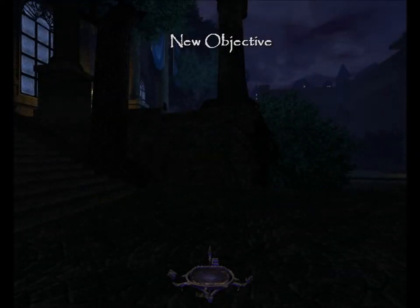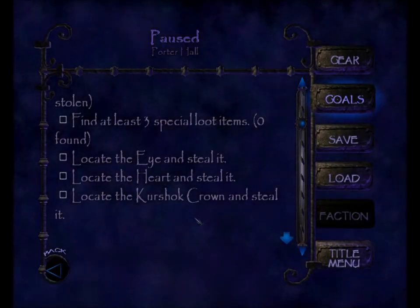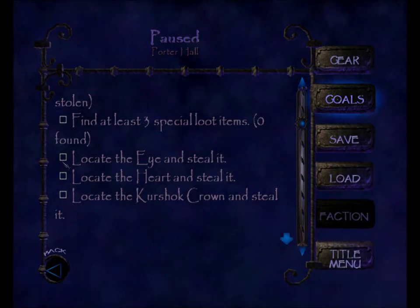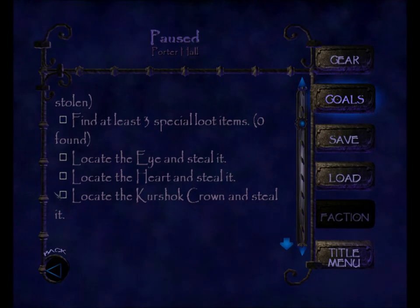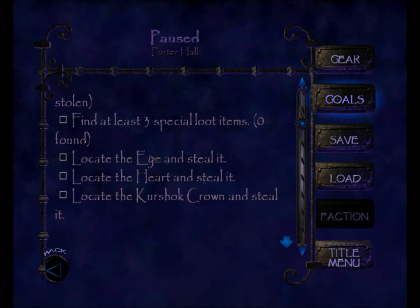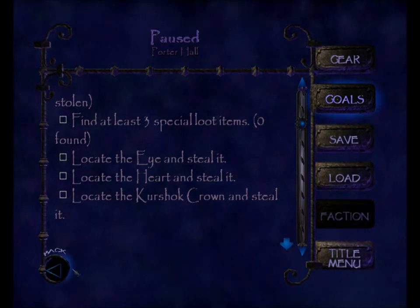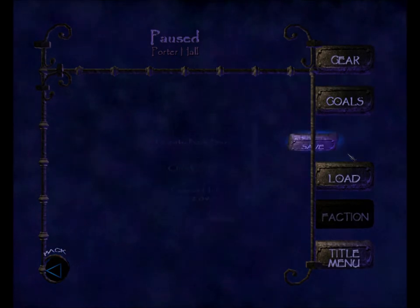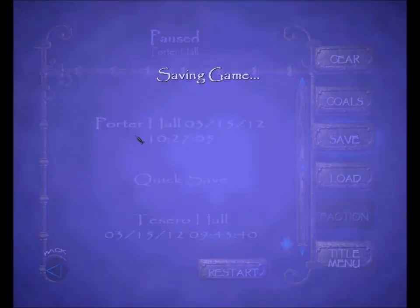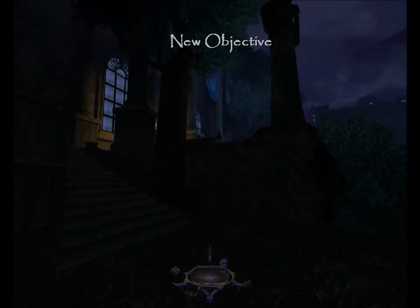Right off the bat we get a new objective, which is to locate the Kershok crown and steal it. The reason for that is if you held on to the crown this entire time and never sold it, then obviously you'd still have it — it wouldn't be in the museum. I think the briefing changes and you don't get this objective, but it's really not hard to snag the crown anyway. The first thing we're going to do is get a couple of keys off of the guards at the front door. As weird as it might seem, the front door is the only entrance.